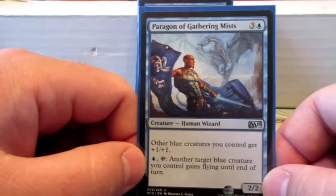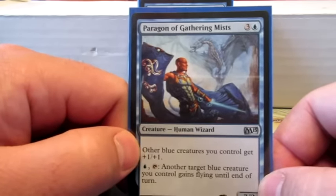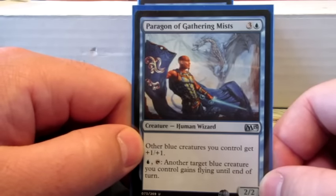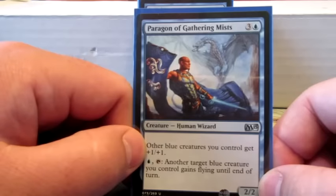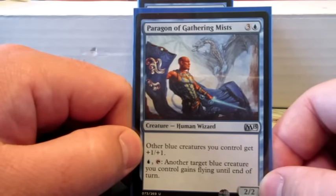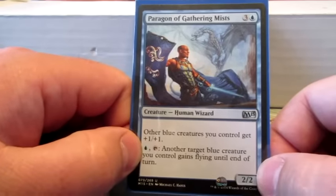Paragon of Gathering Mists — this deck has a lot of creatures that want to attack, just because it's all Polymorph-based. So just an anthem effect to give everything +1/+1, and then if need be I can give a target creature a boost until the end of turn.